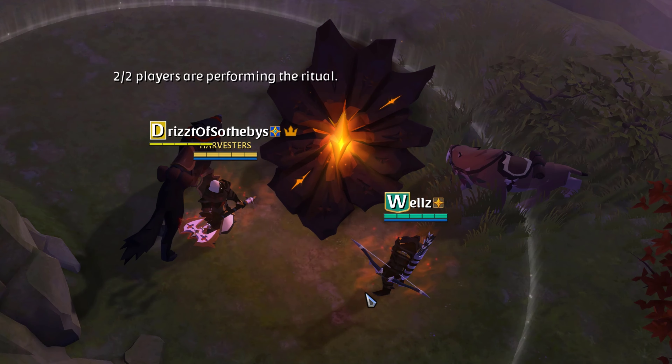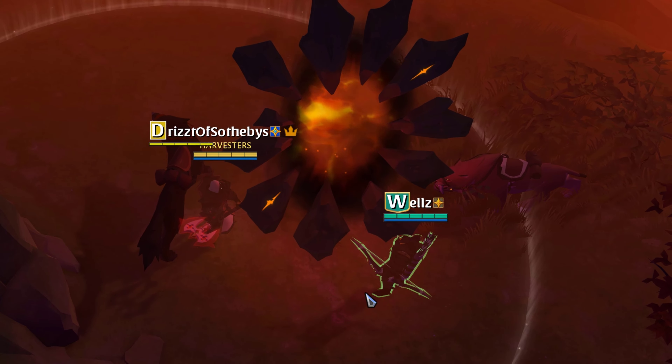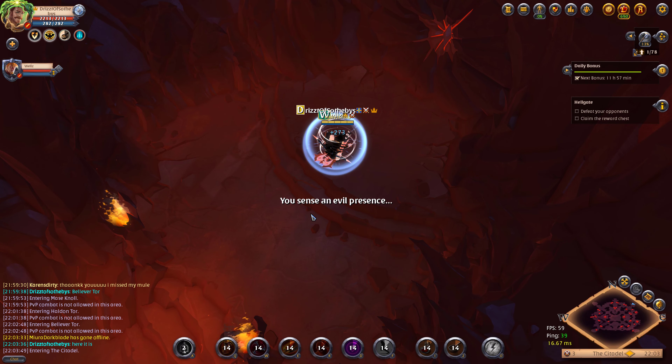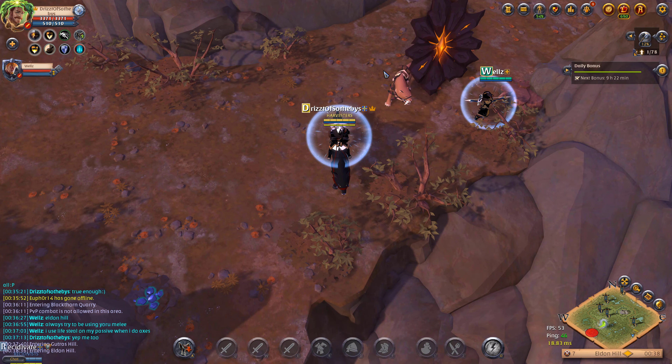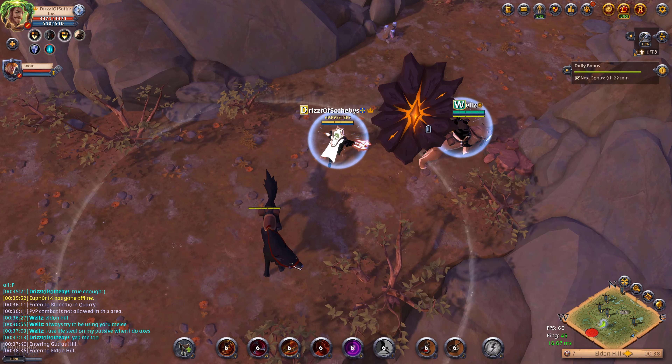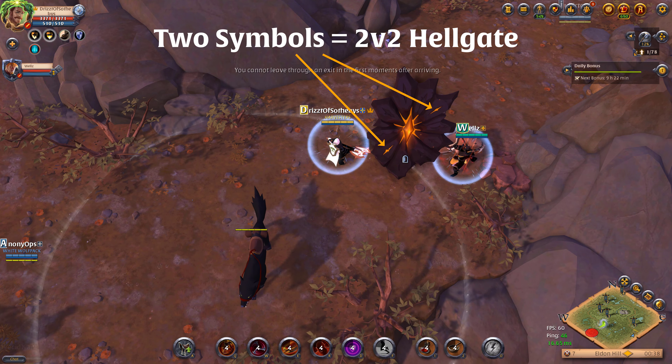The PvP in Hellgates can be either lethal or non-lethal depending on the tier of the Hellgate. In Tier V Hellgates, you can't be killed by enemy players, only knocked down. If your entire team is knocked down, you'll be ejected from the Hellgate and returned to the world of Albion.